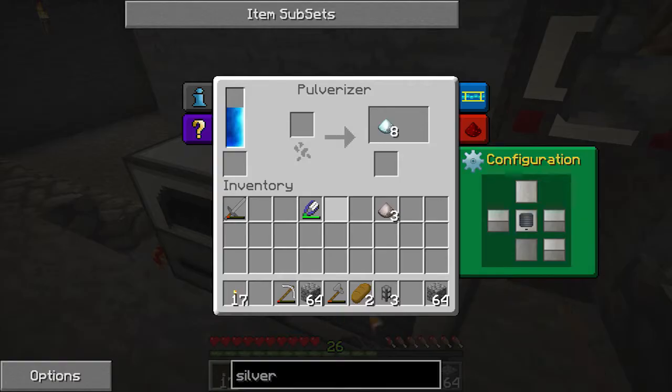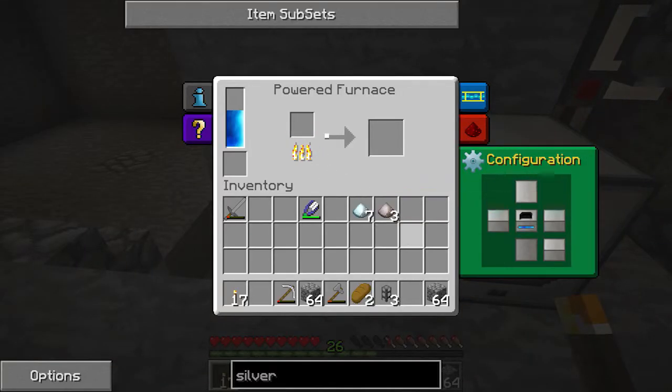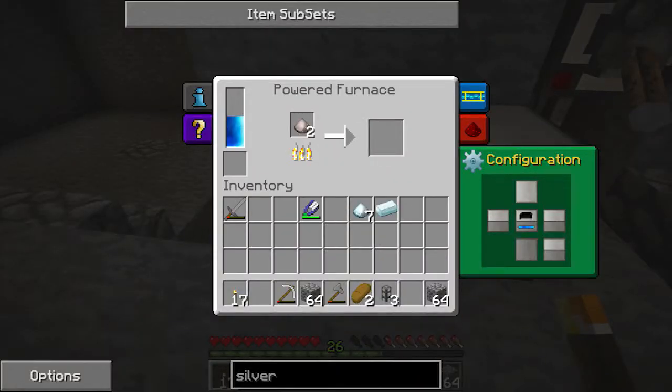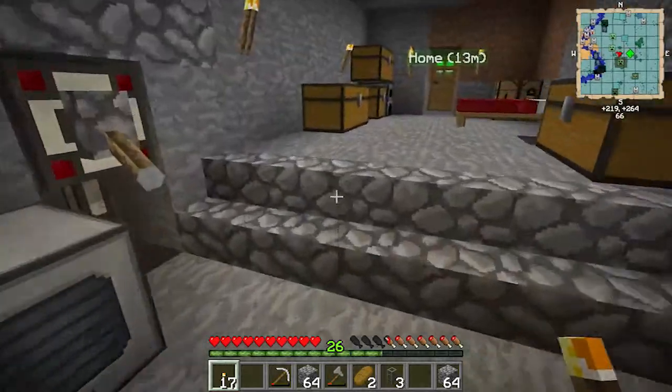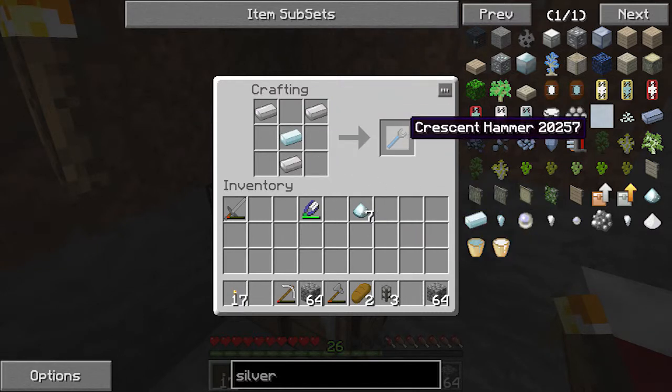Okay guys, I'm back. I found my silver, put it in the polarizer, and got a little bit more out. Put that one in — as you can see this is much quicker than an ordinary furnace. Put the power in so it doesn't run out of power halfway through. All right, now we've got our ingots, we can make this wrench and fix what's happening downstairs. Now we've got a crescent wrench — actually a crescent hammer, a little bit different.